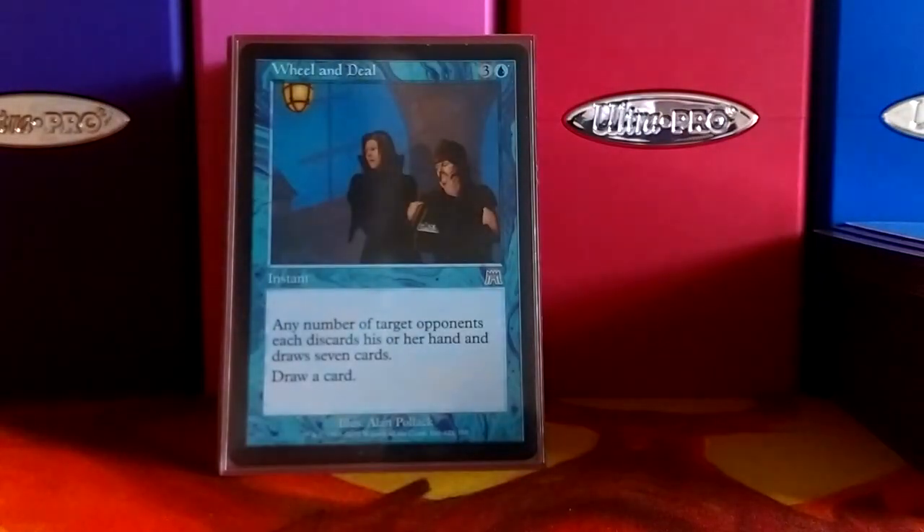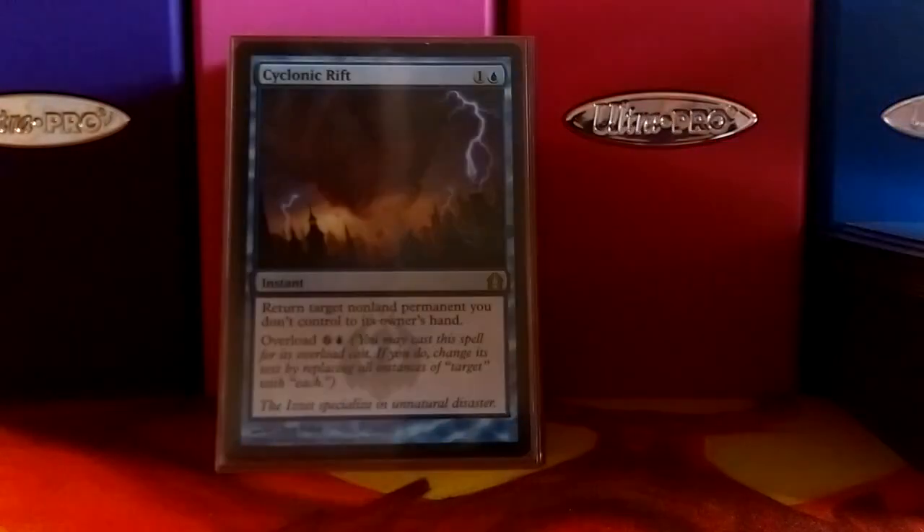Wheel and Deal — any number of opponents discard their hands to draw seven cards. So you're giving them a fresh hand, but with all the discard hate and draw hate that's in this deck, that can deal a mess-load of damage to them.